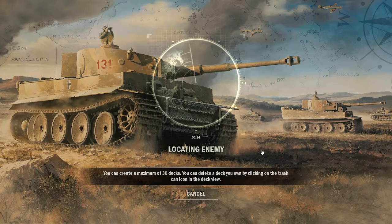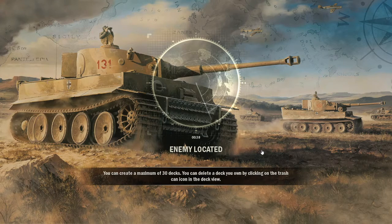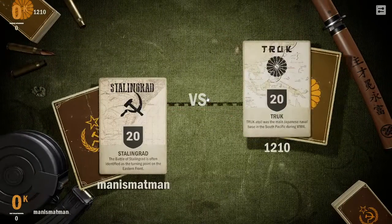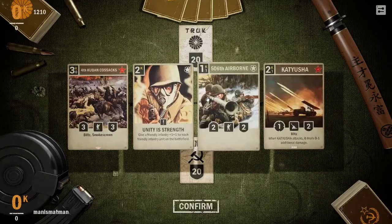You can create a maximum of 30 decks — I always thought you could only make 10, but I guess it's for doing every combination. There are allied decks and allegiance archetypes, which aren't the five main ones. The five main ones are Germany, Soviet, Britain, USA, and Japan. The allegiances are France, Poland, and Italy.